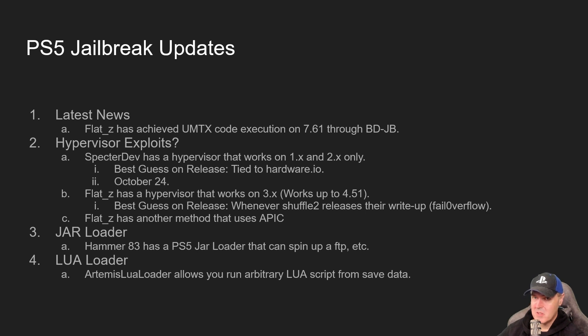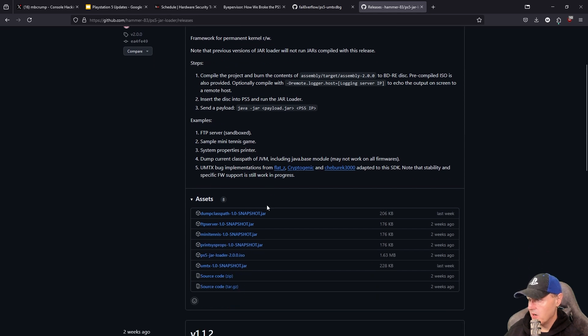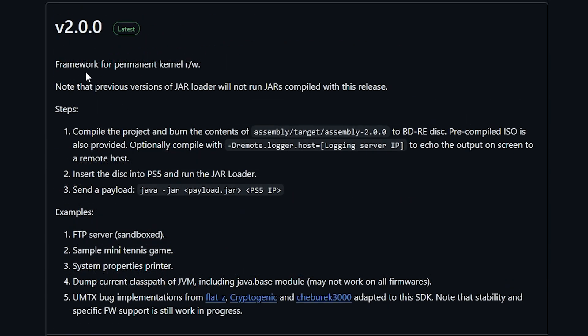Now there is a special UMTX build. If you just head over to the GitHub repo here and scroll down a little bit, you can see right there it's called UMTX 1.0 Snapshot. This one was updated last week and the main release builds have been released right around two weeks ago, and we're still sitting on 2.00.